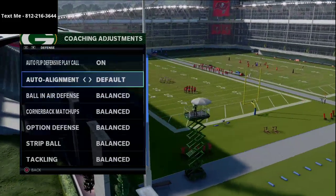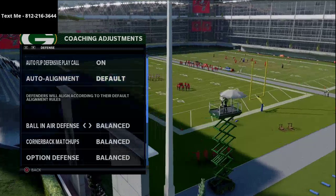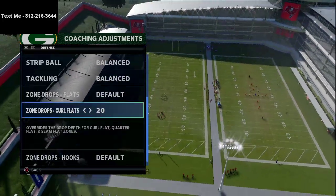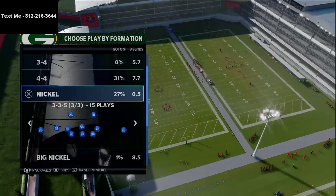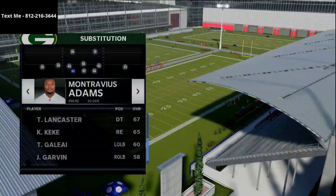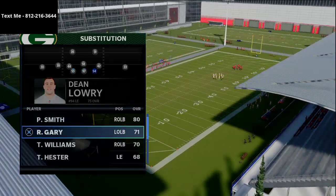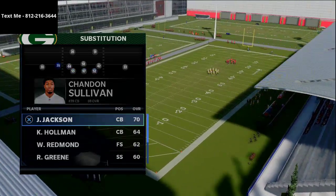In my coaching adjustments I have auto flip on, auto alignment to default, ball in defense, defense to play receiver, option defense on conservative, and curl flats on 20 yards. I'm going to show you a play out of my nickel 3-3-5 wide defensive guide.